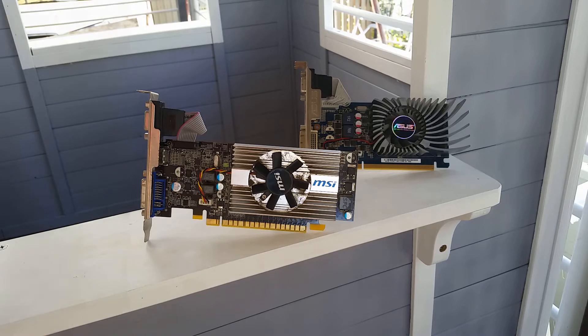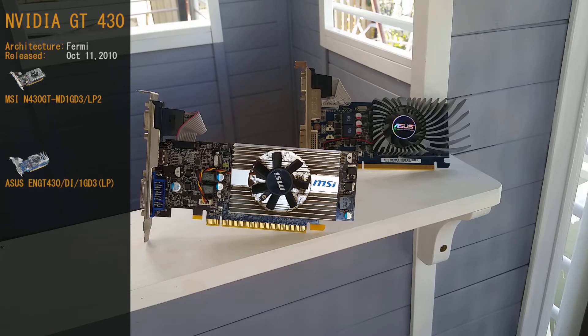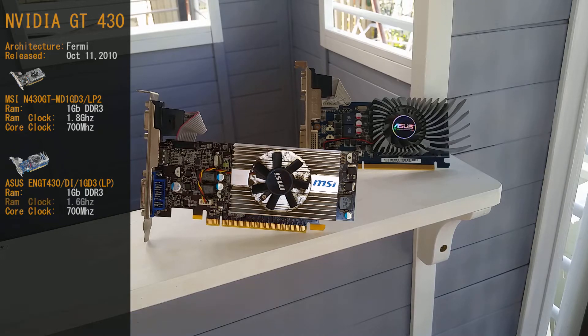The GT430 is a Fermi-based card. It was released on October 11, 2010. The GT430 is an Nvidia mid-range card. Today we have two cards. The one on the left is the N430 GT-MD1GD3/LP2 — basically the MSI version of the GT430. The ASUS version is the ENGT430/DI/1GD3 (LP). Both cards hold 1GB of DDR3 RAM. The MSI card has its RAM clocked at 1.8GHz and its core clock at 700MHz. The ASUS version has a core clock at 700MHz and a memory clock at 1.6GHz.